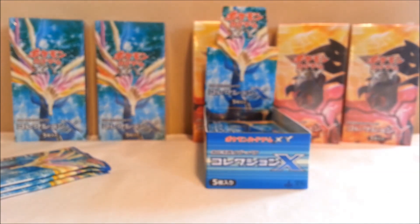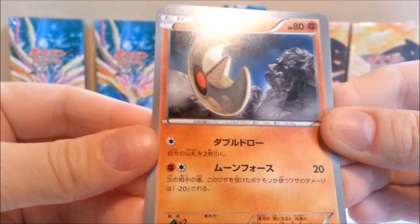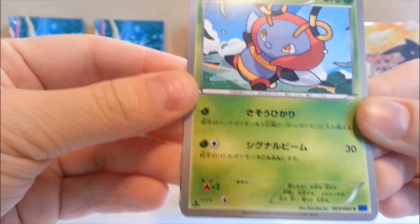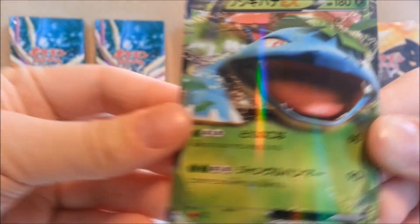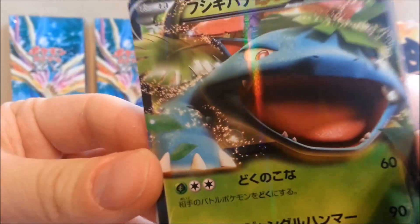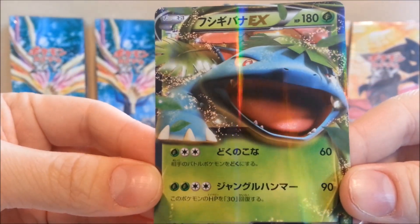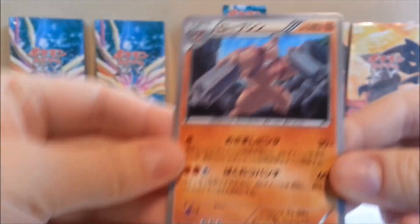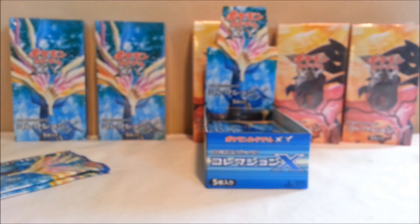Next pack — we got Skiddo, kind of similar to the promo we were looking at earlier. We got a Lunatone, and Volbeat — it's cute. And wow, Venusaur EX! Look at that mouth — it's like devouring the card. Very cool card, glad to see some of the starters with Mega Evolutions in this set. And Conkeldurr — some cards from Black and White, which wasn't really my favorite generation.